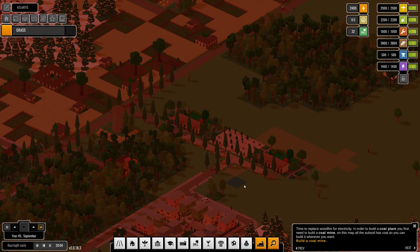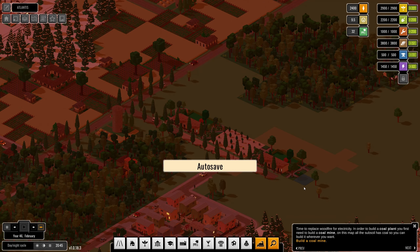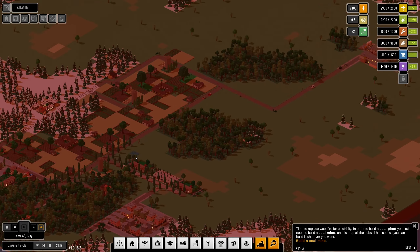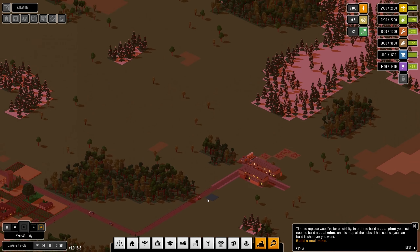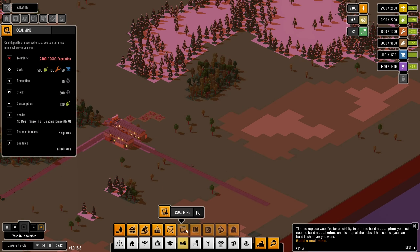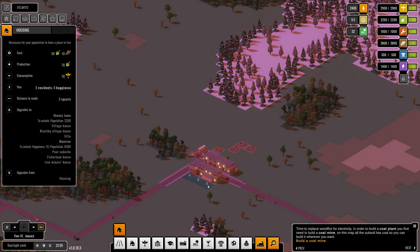Time to replace wood fire with electricity. To build a coal plant you first need a coal mine. On this map all the subsoil has coal so you can build it anywhere. Where do we build a coal mine though? It's getting quite busy over there — I'll bring a road over here and build a coal mine over there. But we need more population first, so it's not happening yet.